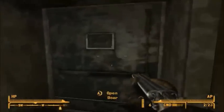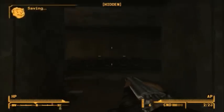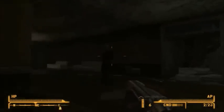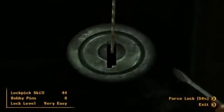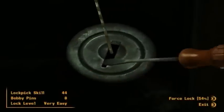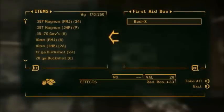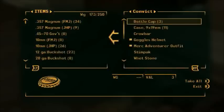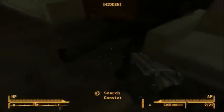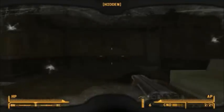I never really bother with Nuka Cola - it gives you thirst instead of taking it away, if I remember rightly. Oh, a doctor's bag - lovely. I'm gonna need that seeing as that's the only thing that can heal crippled limbs. It's much easier to get crippled at the start of the game than anywhere else. Oh, it's gotta be done - let's see if this works. It does! I'm wearing goggles - hell yes.